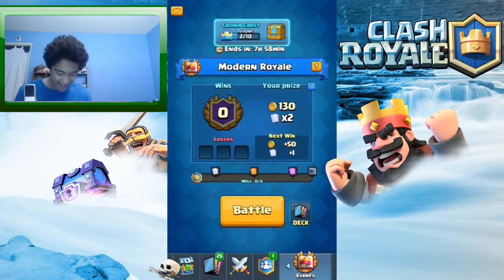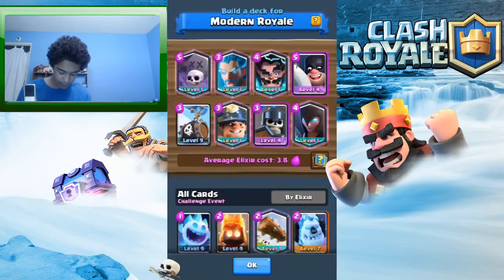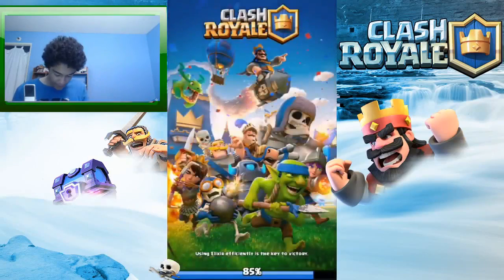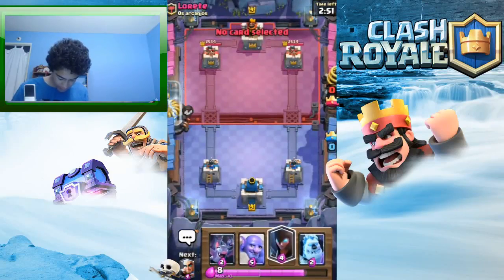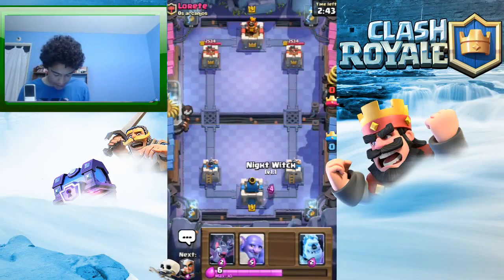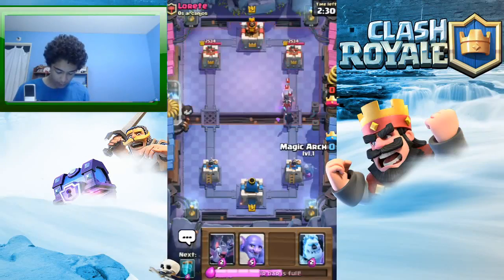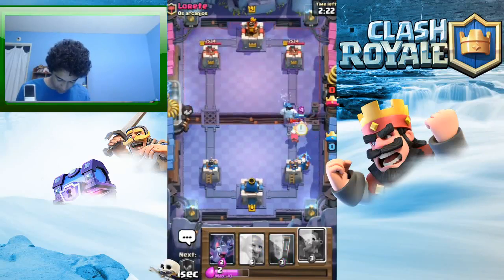Now I have to close my eyes again for the blind deck. I got 50 skeleton barrels — wonderful. Let me check if I'm tapping correctly: five, four, three, two, one. This looks kind of interesting — I've never used a deck with the magic archer outside of the magic archer challenge. I'll put a night witch down. The royal ghost is literally the worst — just kidding, it's actually really good. And I got the clone — okie dokie.